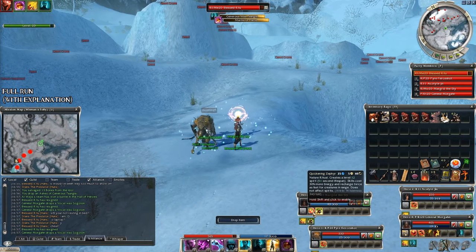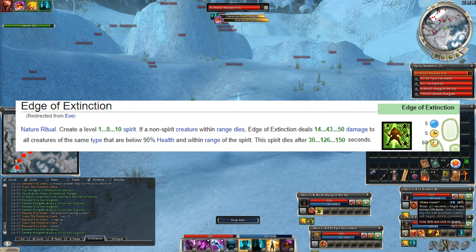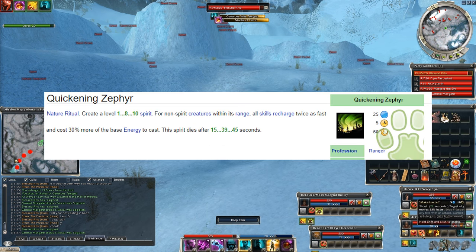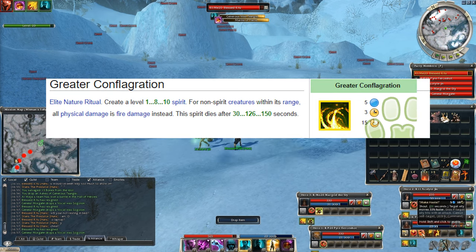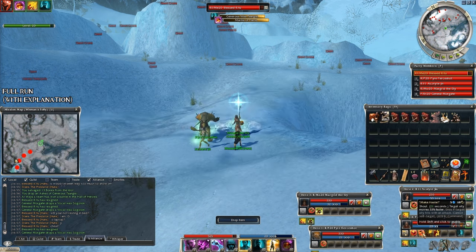Quickly micro all your ranger heroes and make sure they all put down the spirits. Edge of Extinction is needed to finish the bosses and the leftover Grohls. Quickening Zephyr allows us to maintain Vengeful Was Kanhain, the elite skill, easily and also helps with the mesmer skill recharge times. The last spirit, Greater Conflagration, converts physical damage to fire damage. This last one and Mantle of Flame work hand in hand — it's going to reuse the Grohl warriors' hits and also give us great energy management.